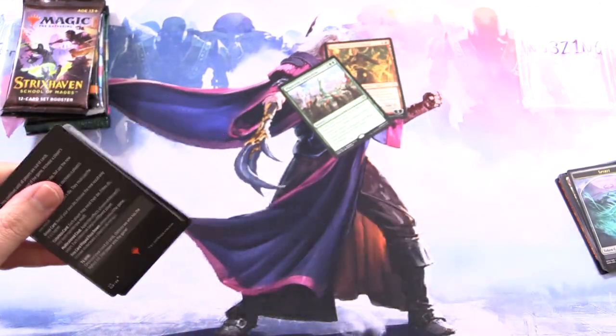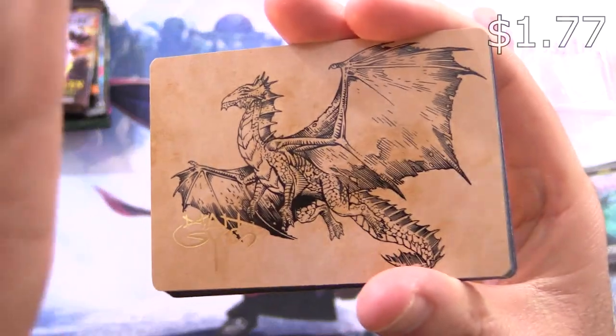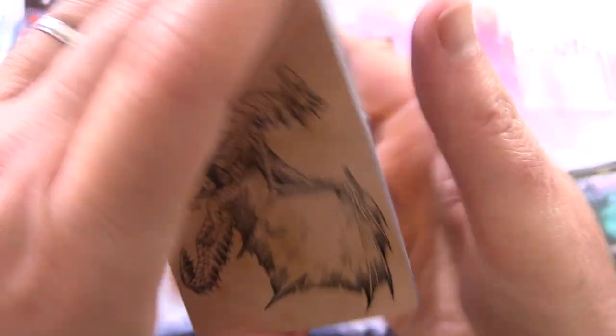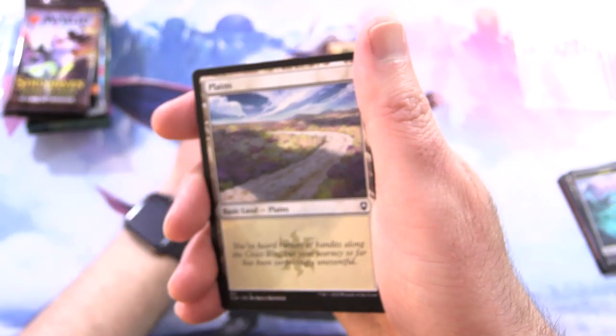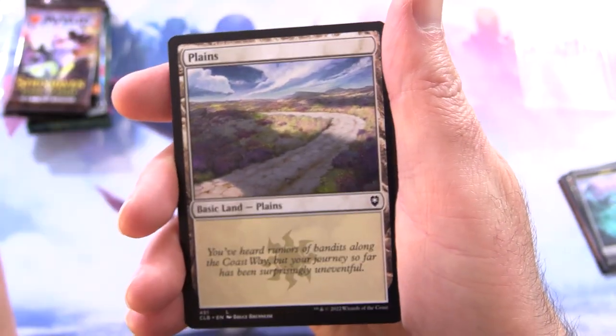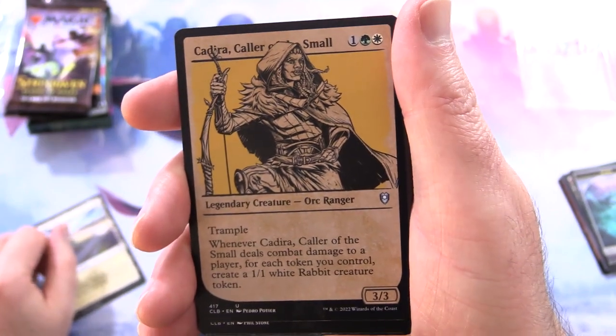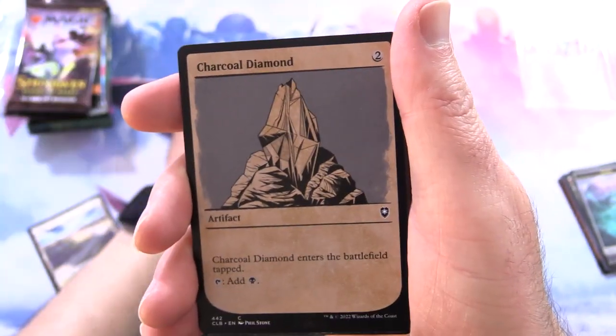Alright, Commander Legends, let's go. I'll also be chucking in the legendary cards here for Weezing. We get a signed art card — that's pretty cool. One of the Dragons. Which one is this? We have Ancient Bronze Dragon, followed by a Plains, Kadira Caller of the Smalls — so first legendary there.